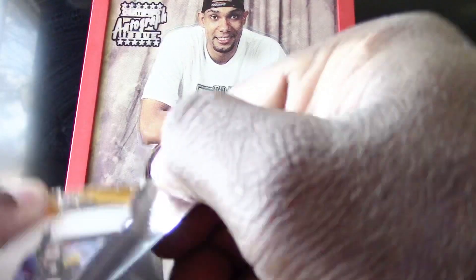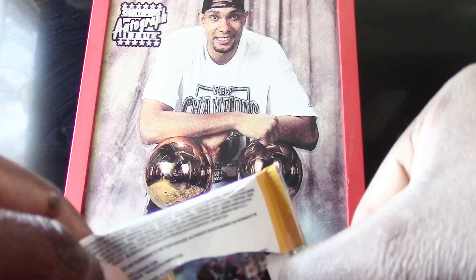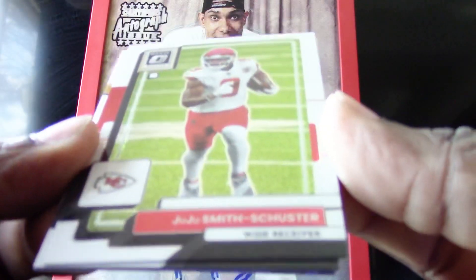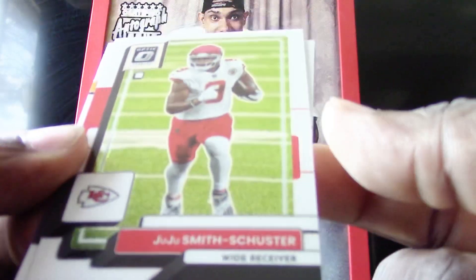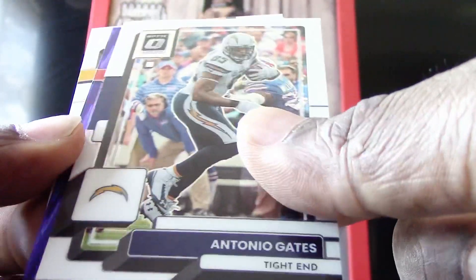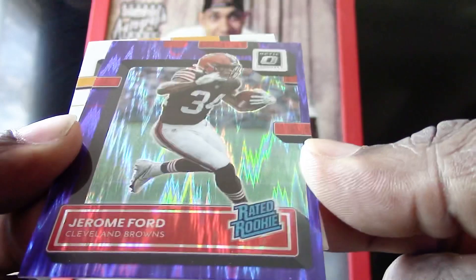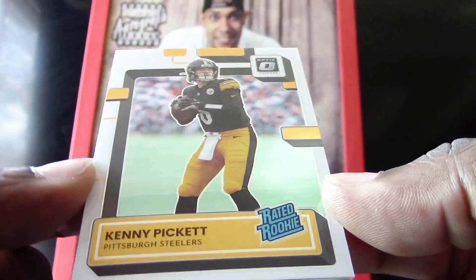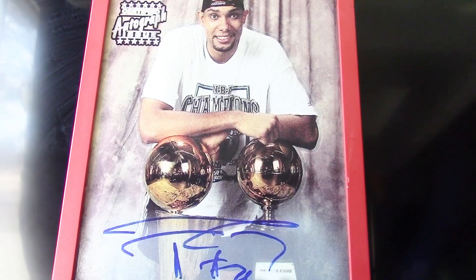Here's the last pack for the Optic — let's see if we can go out with a bang. We have a JuJu Smith-Schuster, an Antonio Gates, a Jerome Ford rated rookie, and we're going to end it off with another good one — a Kenny Pickett rated rookie. That was a good round for Optic; they put up a really good fight.